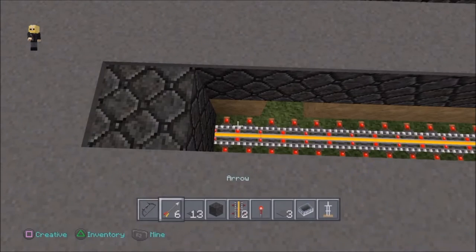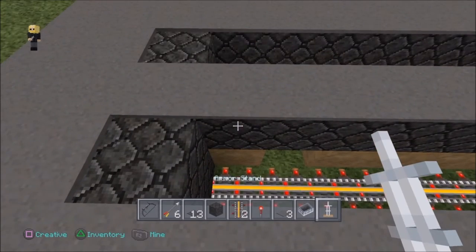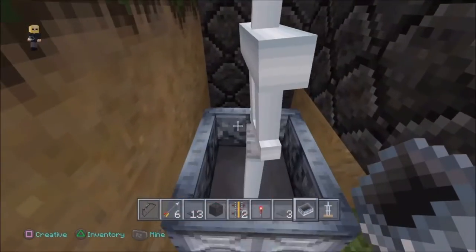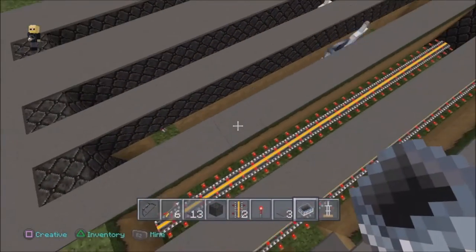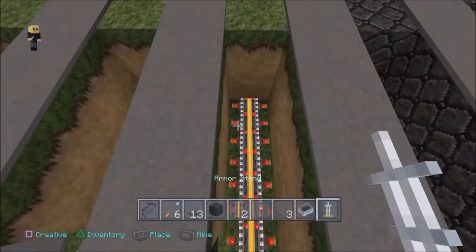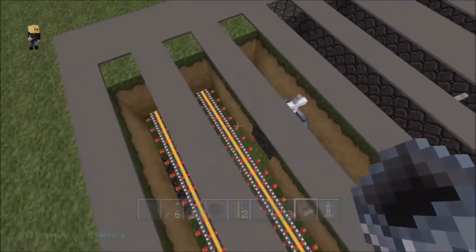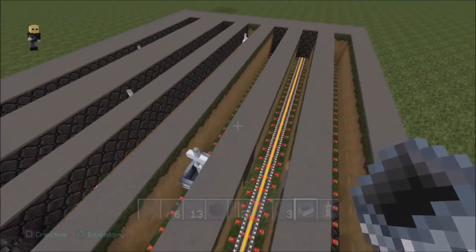For now, we just want to have some redstone lamps on the second block on each row so that each rail is fully powered. Push your cart in like this — you'll see them go back and forwards. We have about five to six rows.